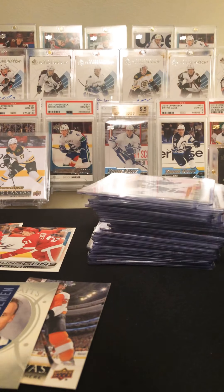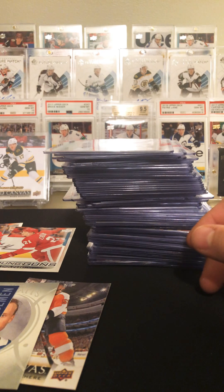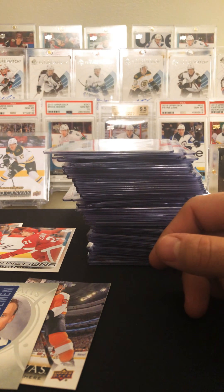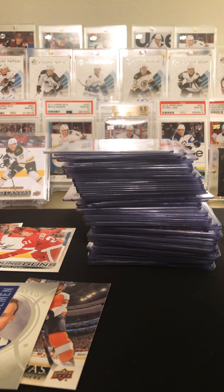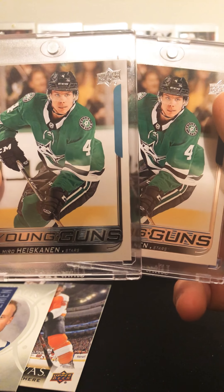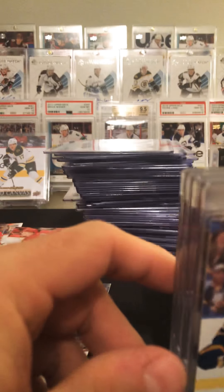Those are all the Young Guns from this year. Two Donatos, two Heskinen. I still have not got an Elias Patterson.